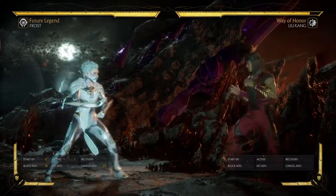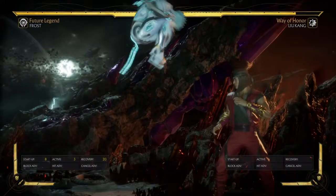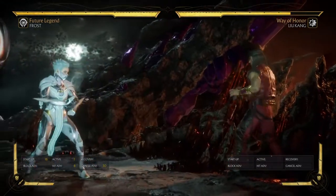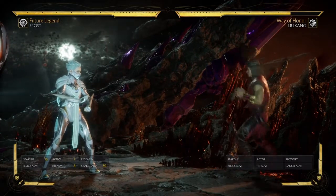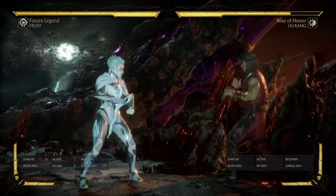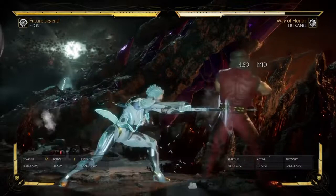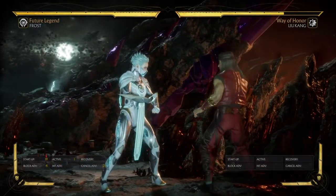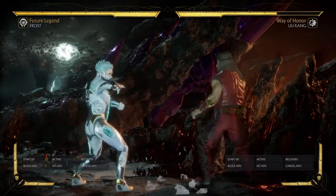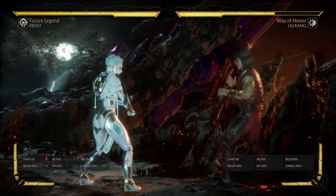One of the problems Frost had was doing anything off a jump-in other than jailing — jump in 2, jump in 1 you can jail off of as well, but it's not a guaranteed string that has to be blocked. This also made her corner game even stronger. Frost has always had a very strong corner game since day one. I used to rely on 1, 2 and 1, 3, 2 because it would be plus three, but now that people are better at flawless blocking, you can flawless block the third hit of any 1-3 string — all have a flawless block gap at the end.